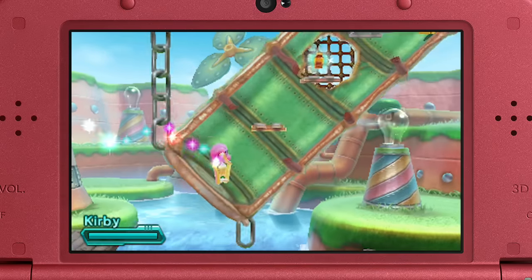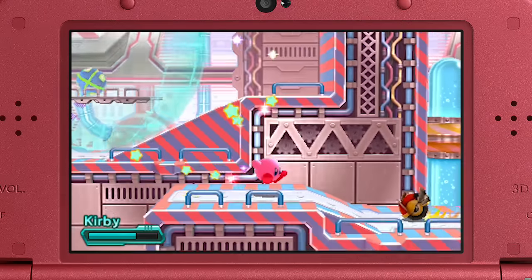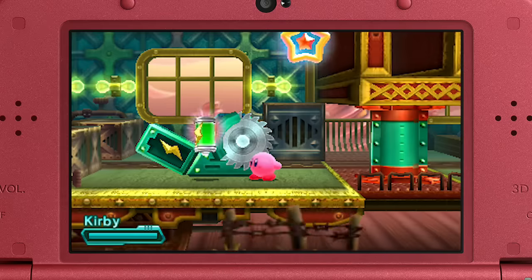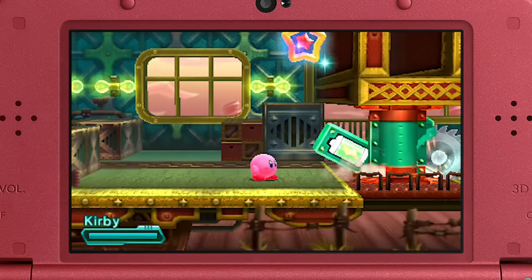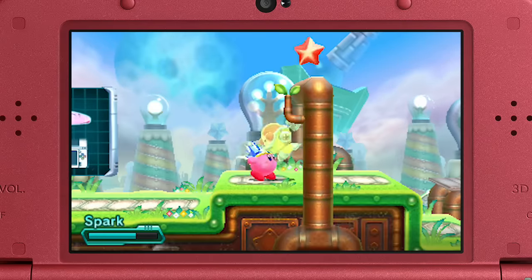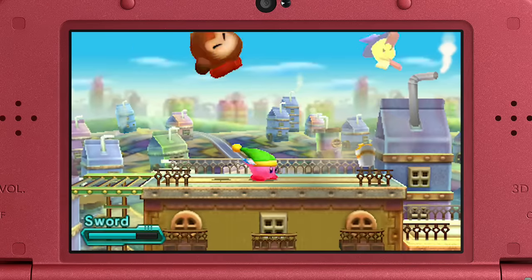Kirby's beloved world of colorful stages now has a mechanized twist. He'll move front to back and side to side, solving puzzles fit for a mad scientist. Of course, he can inhale enemies to copy their abilities. Familiar favorites return, but there are new, surprisingly powerful abilities too.